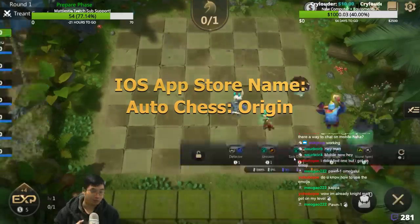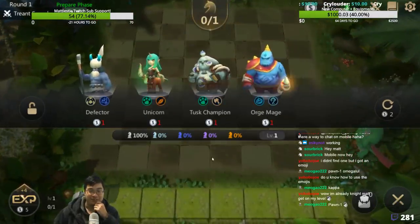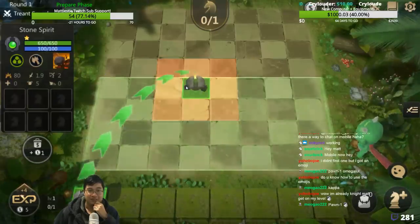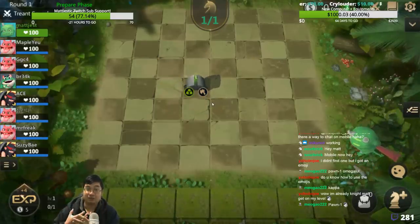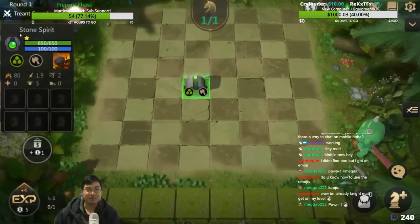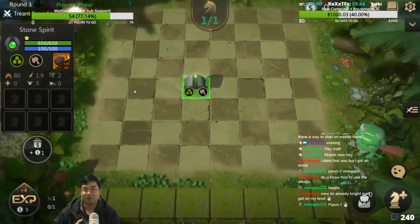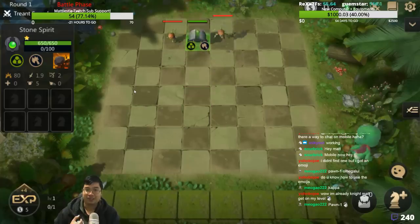I want to share a few interesting facts with you guys and how to play this one. It still uses the Chinese background and Chinese dialogue. What we want to see is this is a Storm Spirit. Storm Spirit is Elemental. You might want to consider Elementals, Undead, and complements at the start.